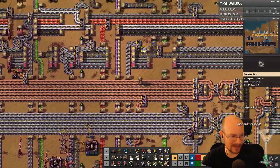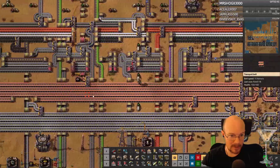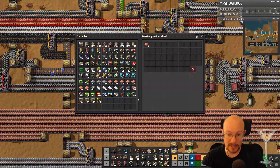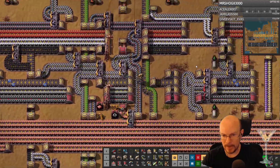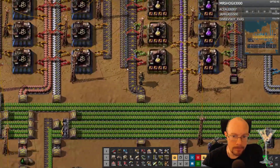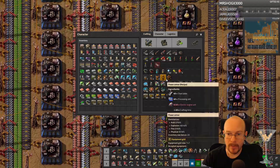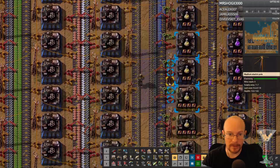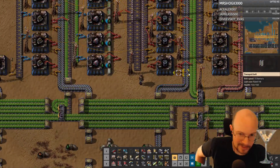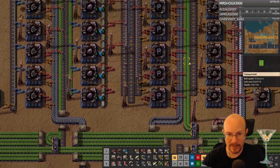Oh my gosh, Shogi just gifted five subs — the gifts today are crazy. Okay fine, I'll do a copper request too. Let me go put it right next to the other thing here. That's why I can't get anything done — every time I do something, you say 'oh you should do this.' Okay I'll do that. Alright, where are my low density structures? I know I have them somewhere on a belt. There they are. How many do I need? 30. Got it. 40 electric engines — probably on a belt over here. Yep, right over here.